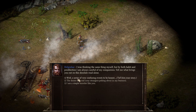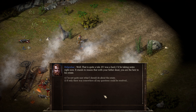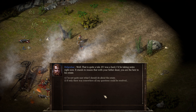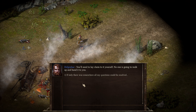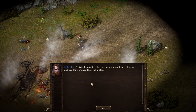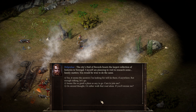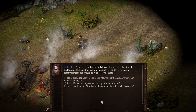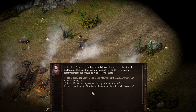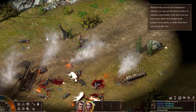Tell me what brings you out on this desolate road alone. Well, a series of very confusing events, to be honest. You'll need to lay claim to the estate yourself — no one is going to walk up and hand it to you. This is the road to Isilbrite, capital of Isilmarild, and also the world's capital of noble titles. The city's Hall of Records boasts the largest collection of histories in Urangal. I myself am planning to visit to research some family matters. Onwards to Isilbrite.